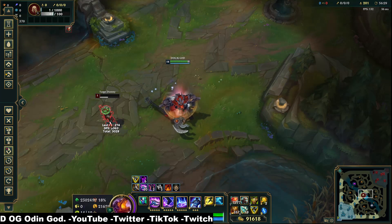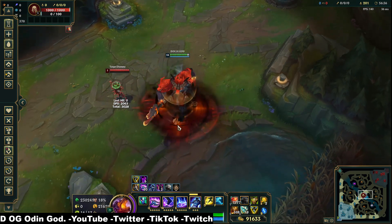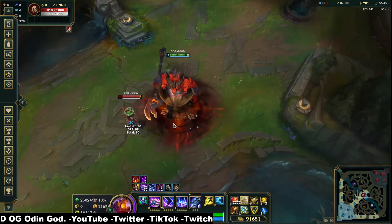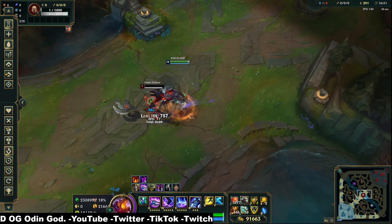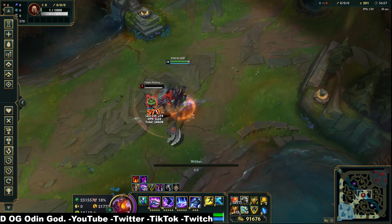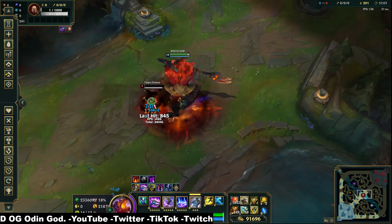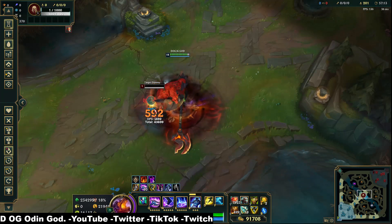You're gonna want to wither, then ulti, and then proc Titanic Hydra right after you press your ulti. So it's gonna look a little something like this: wither, ulti — see how I just immediately autoed right after and he's withered. There's no cast time on the ulti when you use Titanic Hydra.